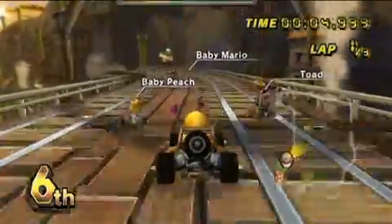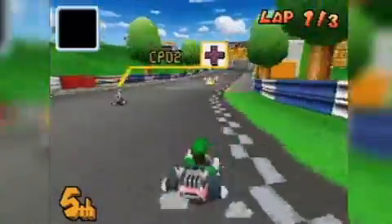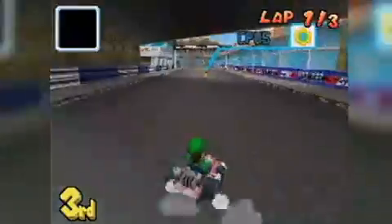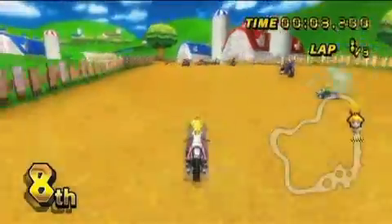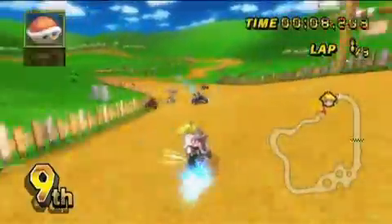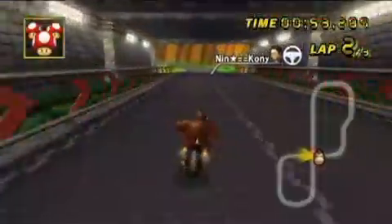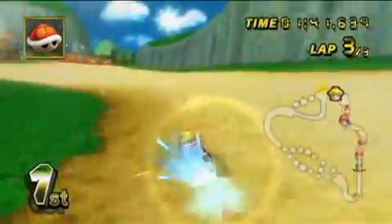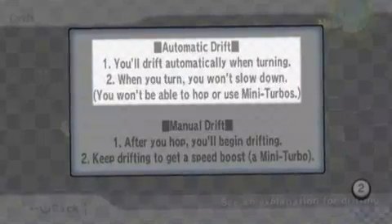Another big change is how power sliding is handled. In the past, you could initiate the power slide and then begin wiggling the stick or the D-pad left and right, building a turbo boost with each trip from side to side. It was a relatively simple action, yet it required finesse to keep your kart on a line while doing it. That system has been removed in favor of simply holding the power slide button until the turbo is full and then releasing it for the boost. It eliminates snaking — the ability to power slide the entire course. Some consider that cheating, some consider it the next level in skill. Regardless, it's gone. Alternately, you can select automatic power sliding if you want to take even more skill out of the equation.